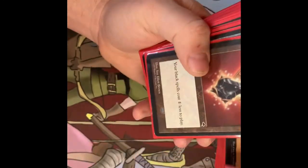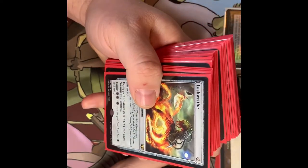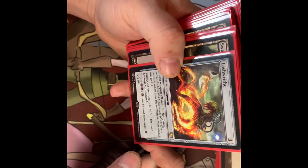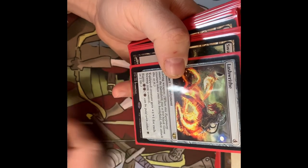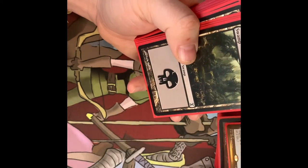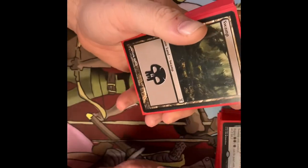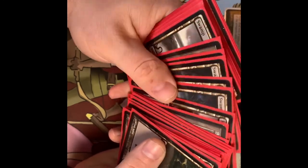Lashwrithe — living weapon. When it comes into play you put a 0/0 black Germ token onto the battlefield and attach this to it. The equipped creature gets +1/+1 for each Swamp you control. It costs two Phyrexian mana, which can be paid with black mana or two life, so it's only four total. Not expensive, but it's best when you have lots of Swamps. The rest of the deck is literally that — Swamps. Lots of Swamps, 35 Swamps.